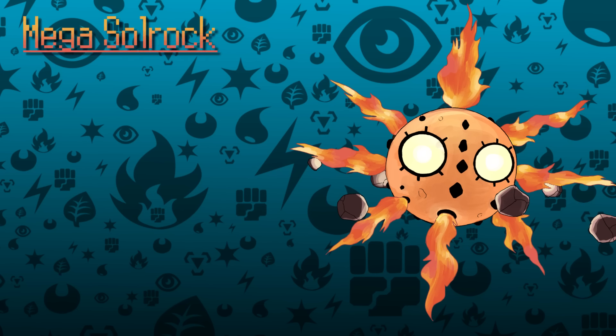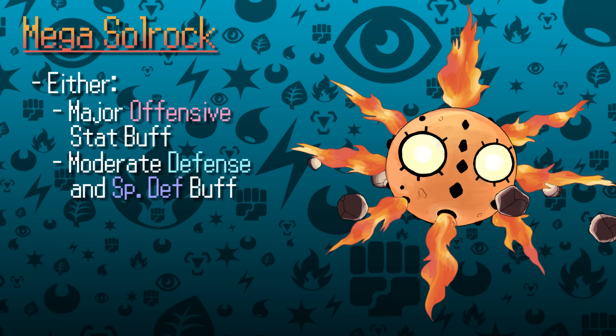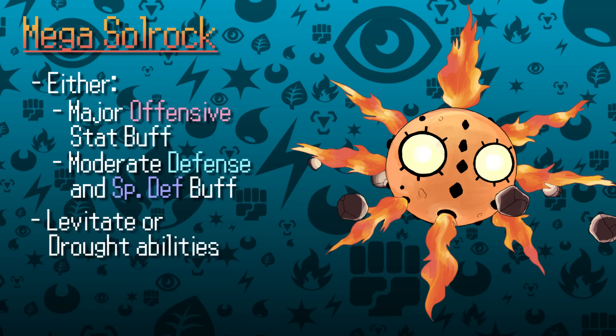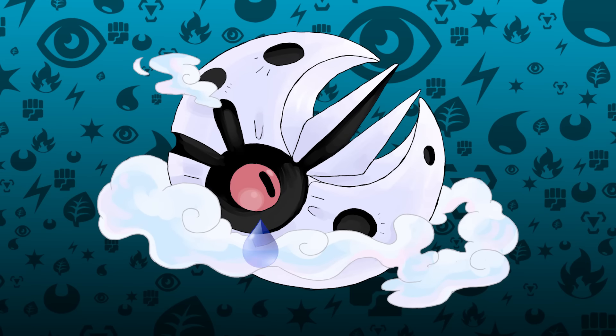For stat increases, there are two ways you could buff Solrock: either give it major increases in Attack and Special Attack, or make it more defensive with buffs to both Defense and Special Defense. Mega Solrock could keep its Levitate ability to stay immune to Ground-type attacks, and an ability like Drought would also make a lot of sense, introducing another weather-inducing user. While Charizard Y has been popular due to its ability to hit hard and set up sun, Solrock could offer a more defensive role with its new Fire typing.